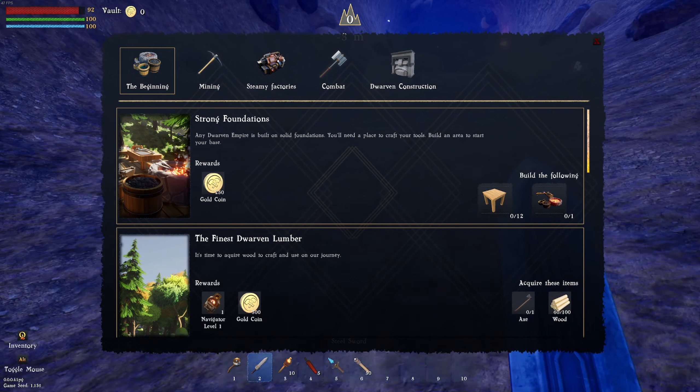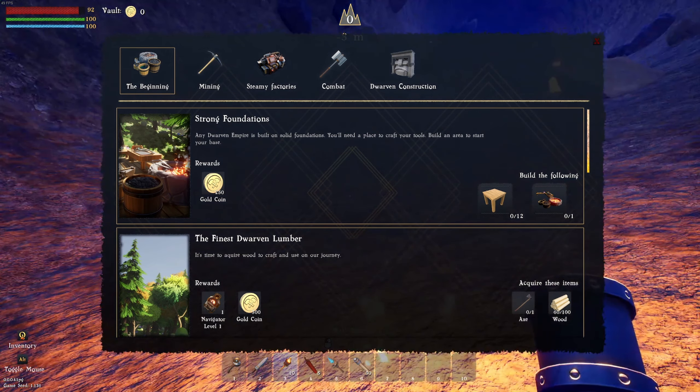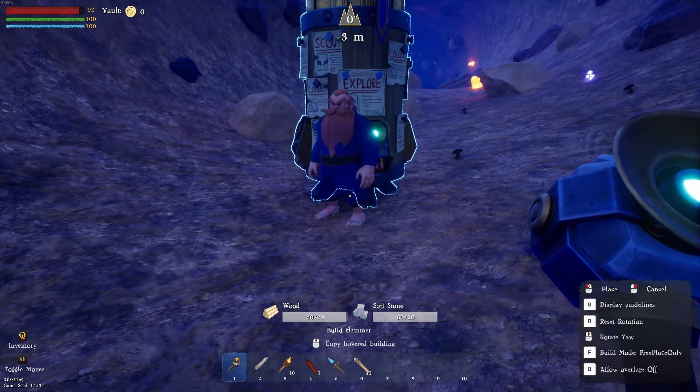The beginning — Knight's Quest Board is J. 'Strong Foundations': any dwarven empire is built on solid foundations. You'll need a place to craft your tools — build an area to start your base. That's how we unlock stuff. You have to build one of these to start your journey.